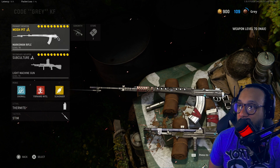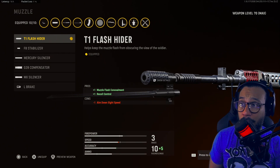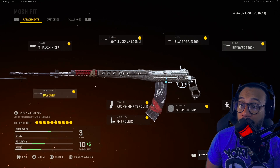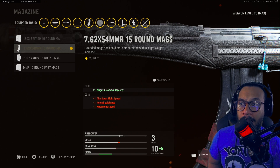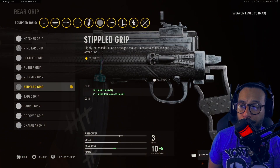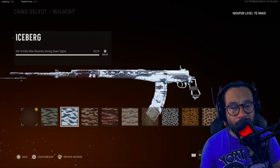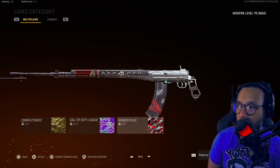Let's take a look at the setups. On the SVT blueprint: muzzle is the T1 Flash Hider, barrel is the Kovalevsky 800mm B03, optic is the Slate Reflector, stock is Removed Stock, underbarrel is the Bayonet, magazine is the 7.62x54mmR 15-round magazine, ammo type is FMJ Rounds, rear grip is Stippled Grip Tape, proficiency is Vital, and the kit is Reach. Let me show you some camos on this blueprint to give you an idea of what it covers.